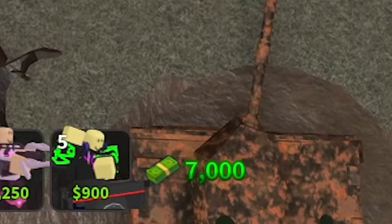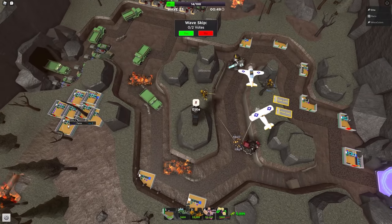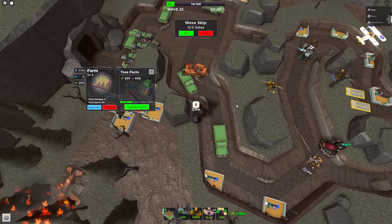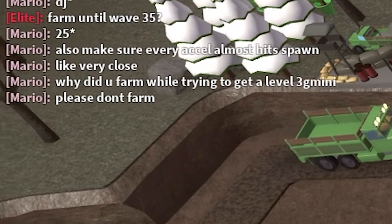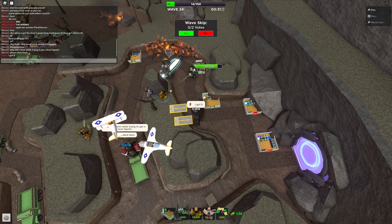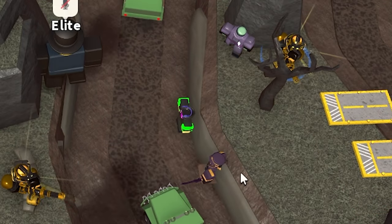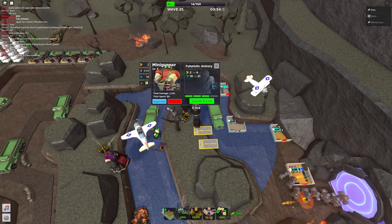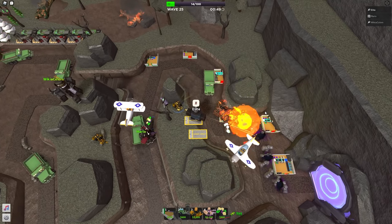I noticed I had a lot of cash and didn't need a level 3 gold mini until wave 25, so I upgraded my farms. Mario got scared thinking I had no money for the gold mini upgrade, but I got it anyway. Wikia then got an accelerator. We were prepared for wave 25 — luckily I had enough for a DJ and we also had enough for a commander, giving us extra damage for those shadow bosses.